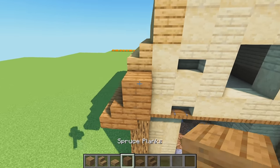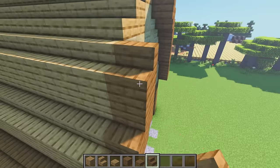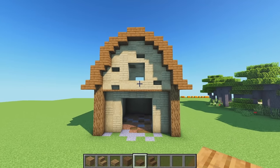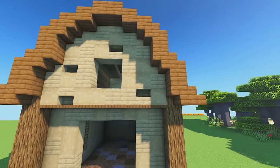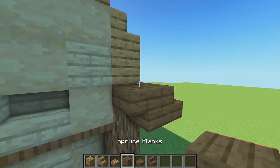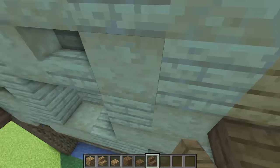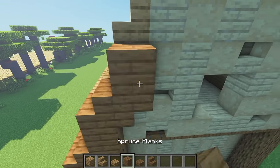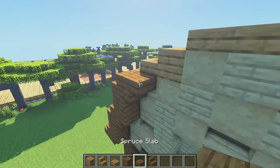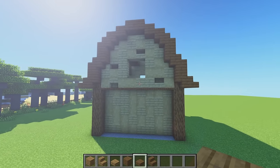Continue the spruce trim: upside down stair on the back, then a normal plank, then a stair on top with an upside down facing stair on the back. Then grab a slab and place one, two, three, four and five. Repeat this process on the other side. Then doing the same on the back sides of the roof, and connect everything in the middle with slabs.